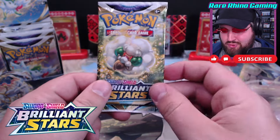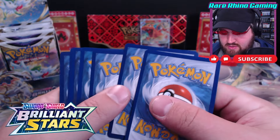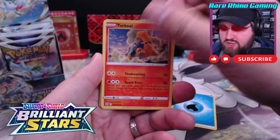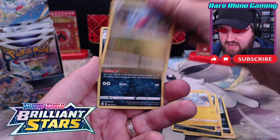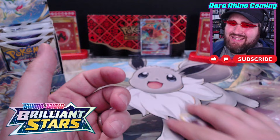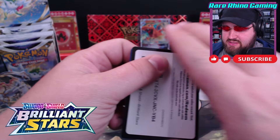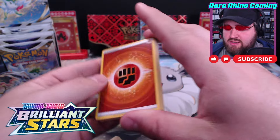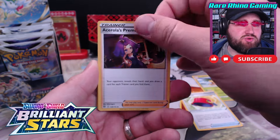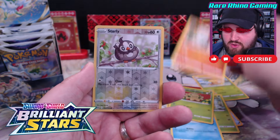Let's see what we get in pack number two. We've got ourselves a code card, Water Energy, a Gabite and a Liper. Nothing in this pack. On to number three. I do like Brilliant Stars, I think it's a fun set to open. It is tricky to get some of the bigger cards - you don't see them come out very often. But the Trainer Galleries do give another opportunity to get a great card. We've got Throw, the Starly Reverse, and Luxray. Shame on that one.